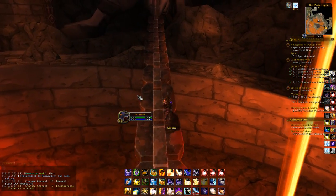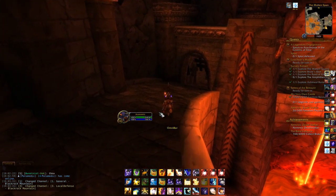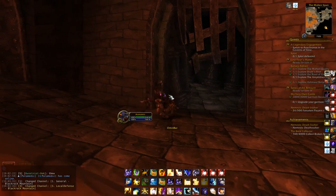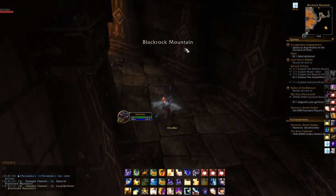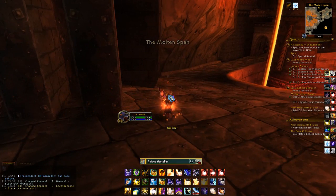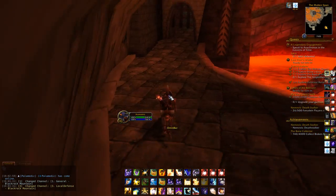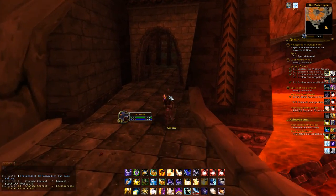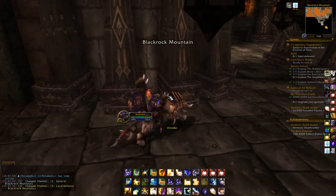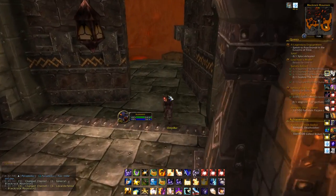Jungle Cleave does have the cons of the healer being pressured. You've got Freeze Trap, Clone and such, but if you get a comp like TSG against you, TSG is actually your hardest matchup. You've got an incredible weakness to that one comp — it's only one I've seen that requires a bit of skill to deal with, but can still be dealt with. The main issue is that Jungle Cleave is low-CR domination. When you're below like 2k rating, Jungle Cleave is just the way to go — you win like 80-90% of your matches.